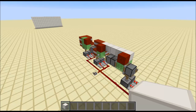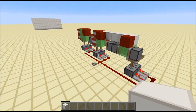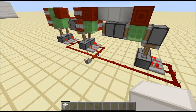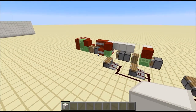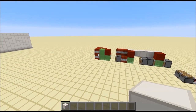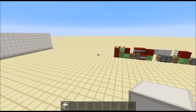Hey guys, cube hamster here with a new video. Oh my god, the thing I just made — griefing will never be the same. I just made a Tomahawk missile in Minecraft. It flies in a straight line and whenever it hits something, even if it's only one block, it will explode.